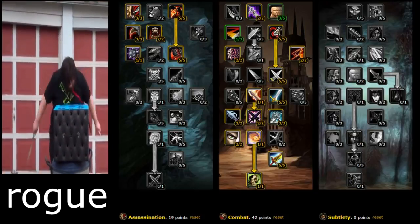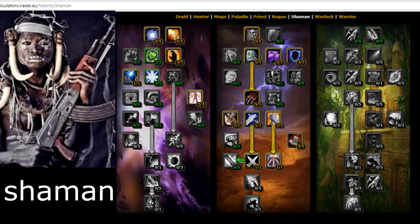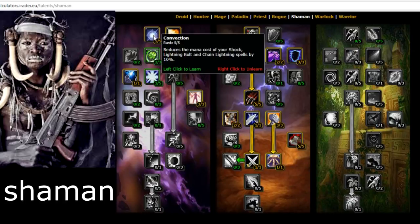For Shaman, you want to go Enhancement — it's the most efficient. Don't go Elemental, don't go Restoration; you're gonna be buying a lot of drinks and going OOM. Go Enhancement — you want those big fat Windfury procs. However, you will put some points into Elemental: Convection reduces the mana cost of your shock spells, which is really good since you'll be casting shocks a lot.